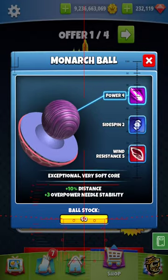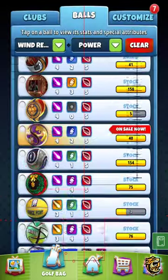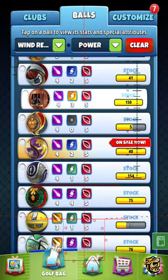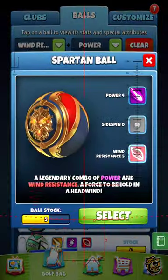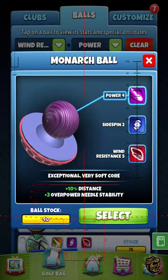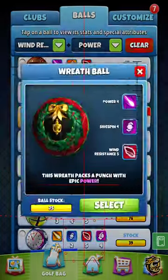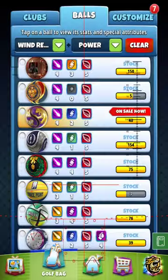It's the very first plus 3 Power 4 that we have. Let me go through the Power 4 Win 5s that we do have. Starting with the Power 4 hatchet ball — that was a plus 2. Then we have the outlaw, which is a plus 1. Then we have the Spartan, which is a no side spin ball — that's a plus 2. Then we have the new ball, which is a plus 3. Beautiful. And then we have the 2021 open ball, which is a plus 2. And then we have the wreath ball, which has standard, nothing overpower needle stability.